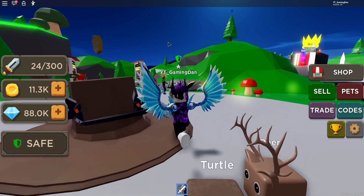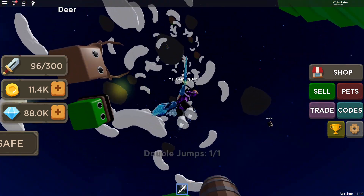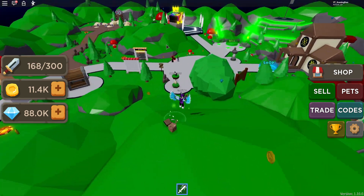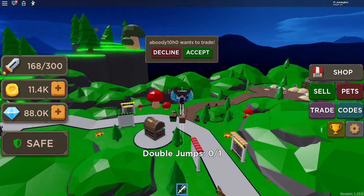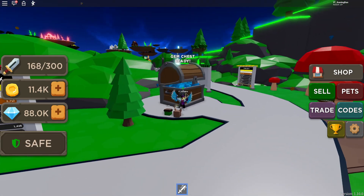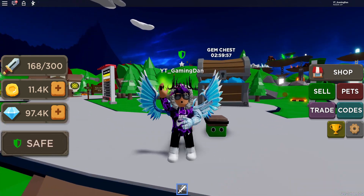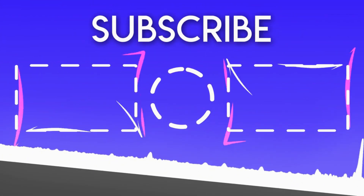That is currently all the working codes right now in Blade Throne Simulator. We do need to get some more double gems to actually progress and get better eggs, because we do have tons and tons of gems. So we're going to spend quite a bit on some future islands to get up to the top. I think I'm going to end this video off here — I hope you guys enjoyed it. If you did, make sure to like and subscribe, and peace out.